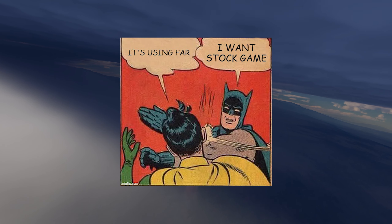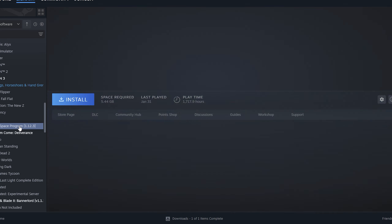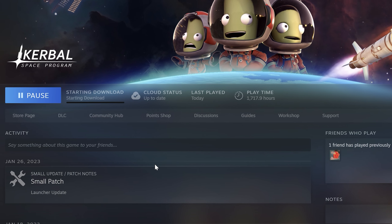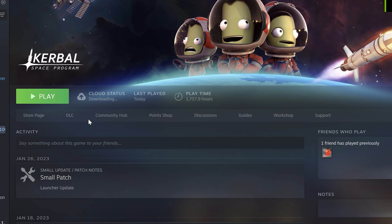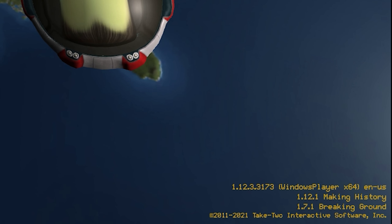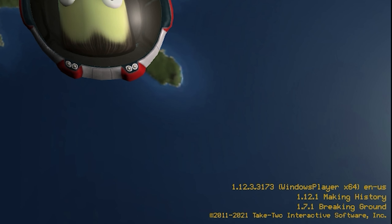Some of you asked if these tricks are possible in stock mode. After I uploaded the 'How to Make a Tailless Aircraft' video yesterday, curious myself, I decided to bring it into a stock game. Of course, all graphics are also stock. The version is 1.12.3, same as the previous video.